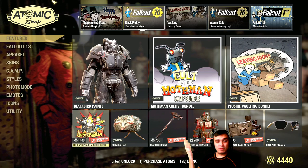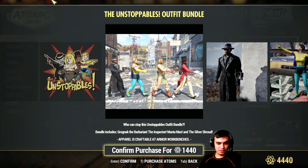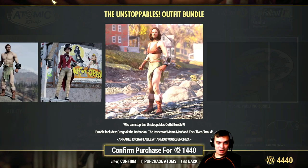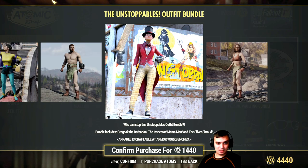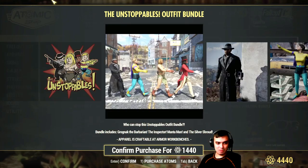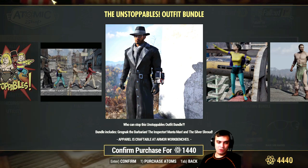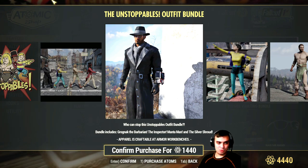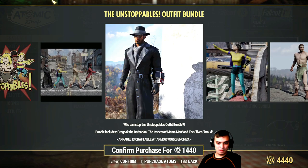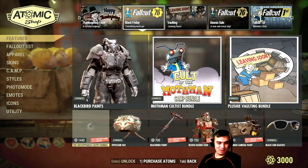Atom refunds followed — the Unstoppable bundle is here. I might even grab this one. I remember these outfits used to cost a lot — maybe around 60% off because if I'm not mistaken it cost around 1000 atoms. Oh man, I'm gonna grab this one. I want this outfit right here — I'm kind of okay with the other one as well. 1440 atoms — I got 4440 atoms — let's go, I'll grab it!